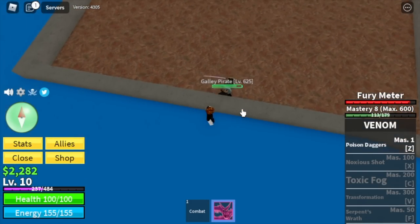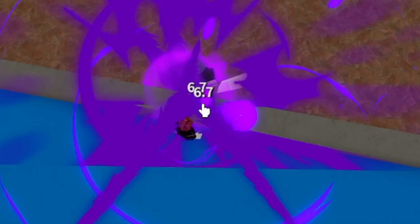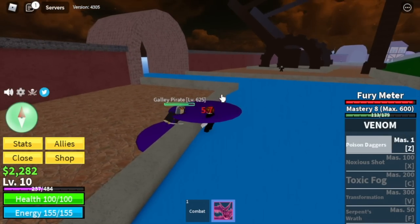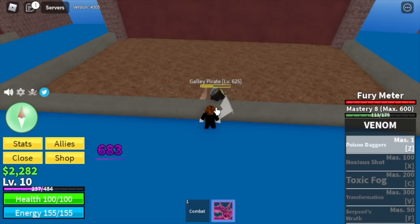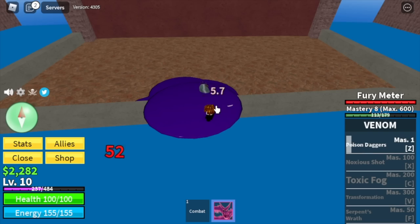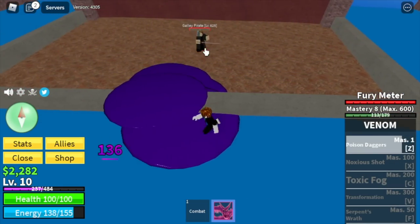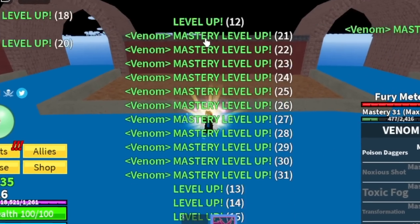Don't worry, we have a strategy here. Use your Z skill, your Poison Dagger, but don't hold it. Just click once and let the debris damage your enemy. You can also use your left clicks for more damage. Or if you want it faster, just master the pattern of the Galley Pirates — use your Z skill and dodge to the side. There you go, and left clicks. I hope this strategy helps.